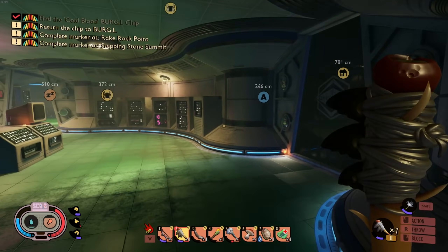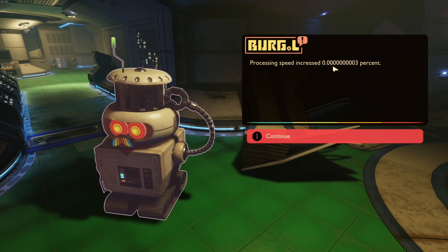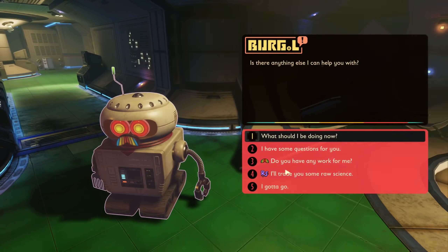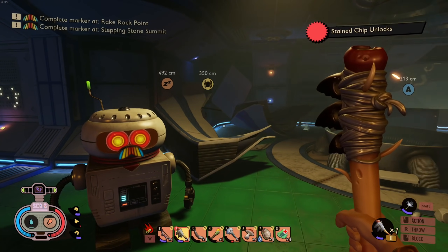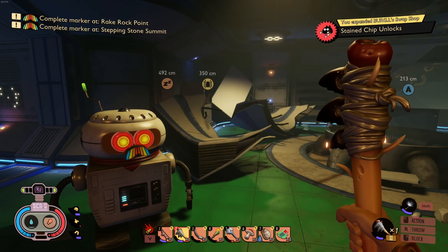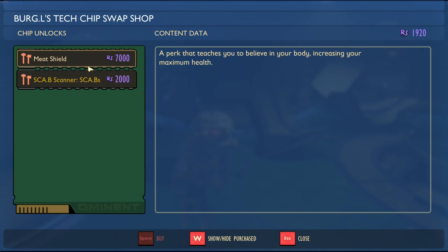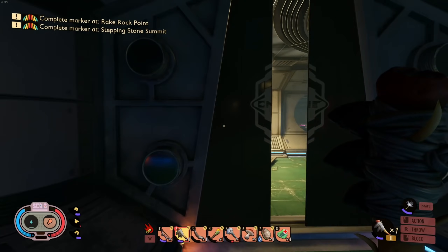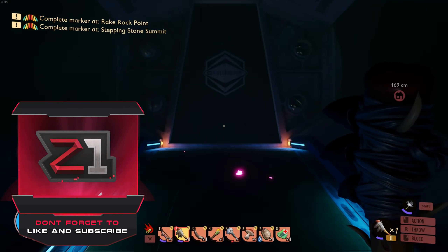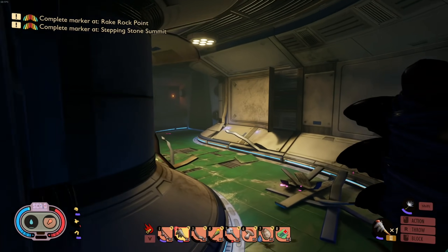Let's give this burgle chip to Burgle and see what we get out of it. Processing speed increased! Did we actually unlock anything? Expanded Burgle's swap shop - stained chip unlocked. It doesn't look like it actually unlocked anything to buy right now. So we can find the chip but there's nothing to unlock yet. All righty - that's gonna end this episode! Hopefully you all enjoyed. If you did please leave a like, if you're new subscribe for some more. Next episode: more crow feather hunting, more everything. Thank you for coming, have a wonderful day - see you in the next one!